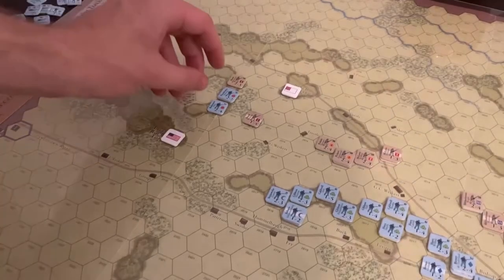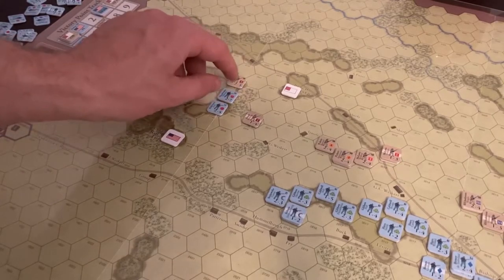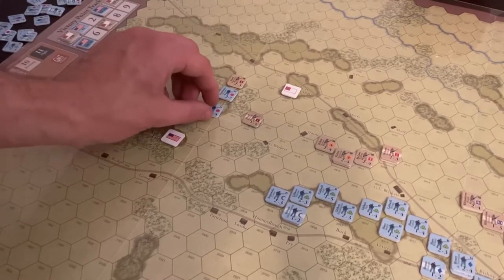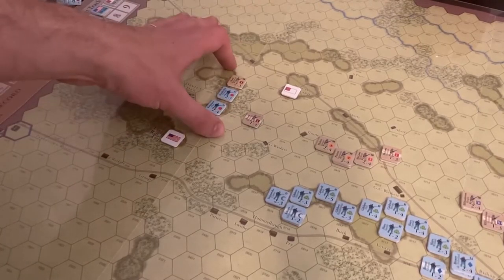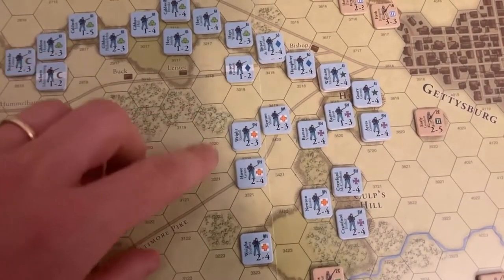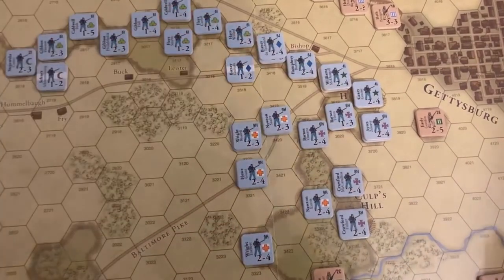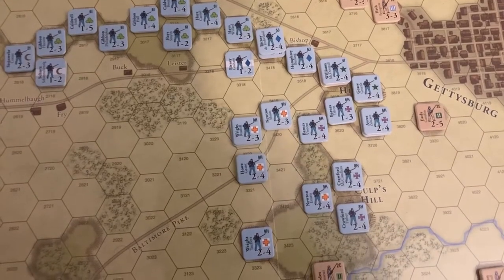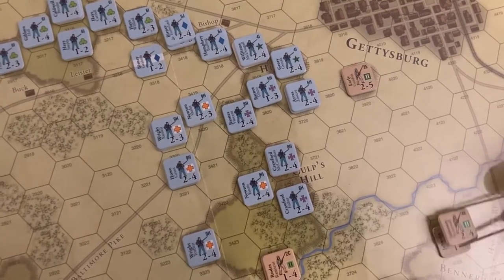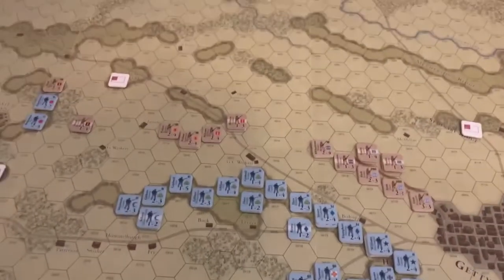Down by the Wheat Field, the First Corps launched a counterattack — it was ineffective. The Vermont Brigade launched itself against one of Hood's brigades. Paul wasn't forced to do a mandatory attack. Elsewhere, they redeployed — pulled the Sixth Corps back into the center. Culp's Hill is pretty well defended now. Rhodes and Johnson have run out of gas; Johnson pulled back, Rhodes will do the same. It's pretty static the rest of the turn.